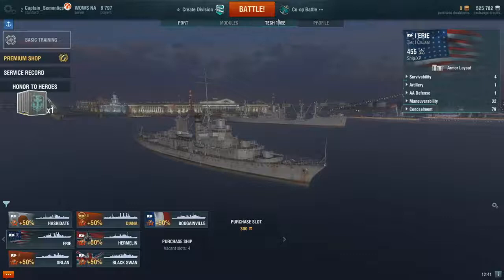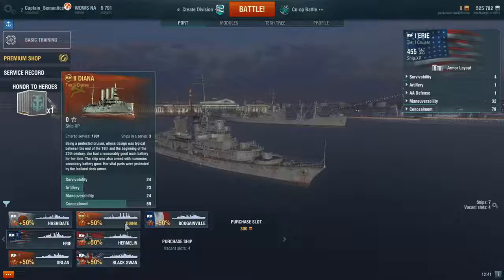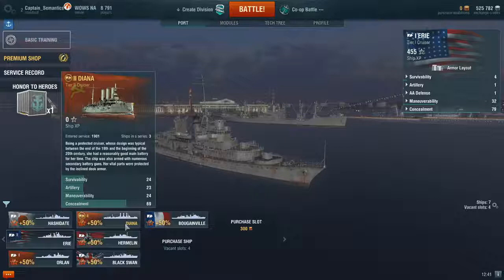Because I got an invite code — and hopefully if you're watching this you will have gotten an invite code from somebody else — I now have a tier two premium ship: the Russian cruiser, the Diana. A very pretty little ship, it even has the old Czarist navy flag.